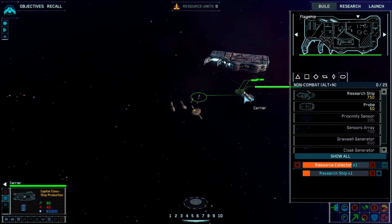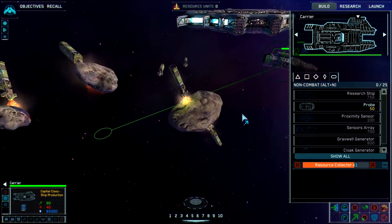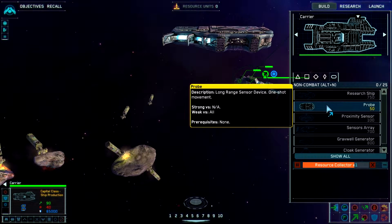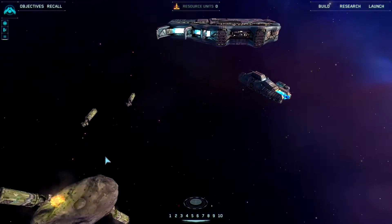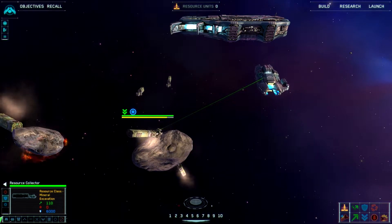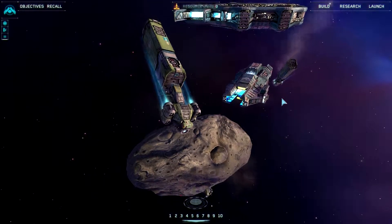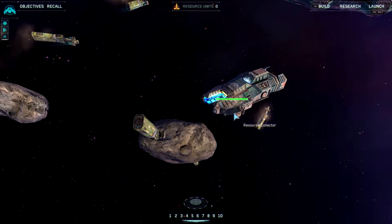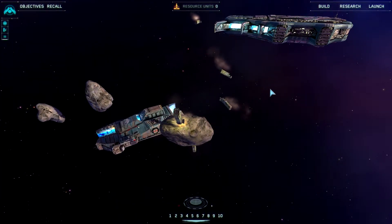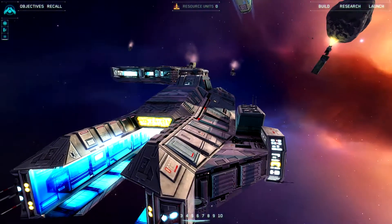That is going so much better. Let's move my carrier in a bit closer — just because. I also want to build a couple of probes because I want to find out what my opponents are doing. I can force my collectors to return early to get a slightly early resource shipment. That didn't actually matter much because it was practically full anyway, but this does give me a nice boost of resources early on.